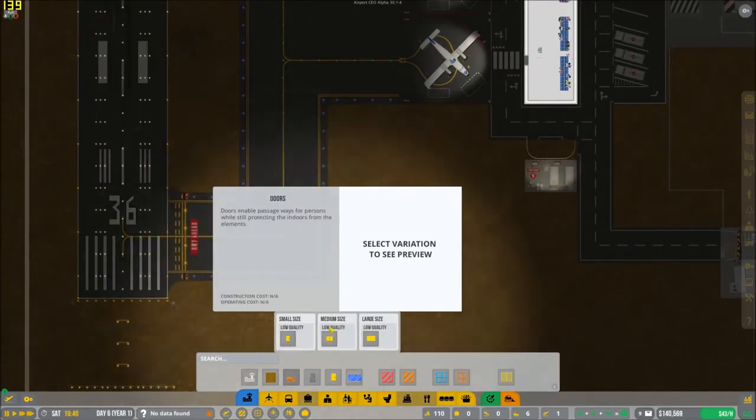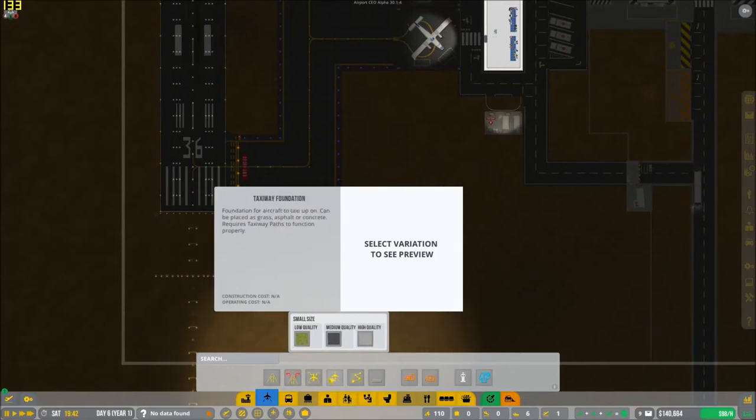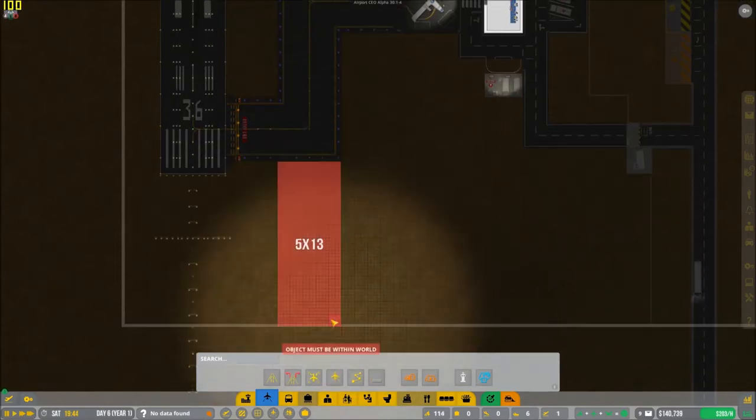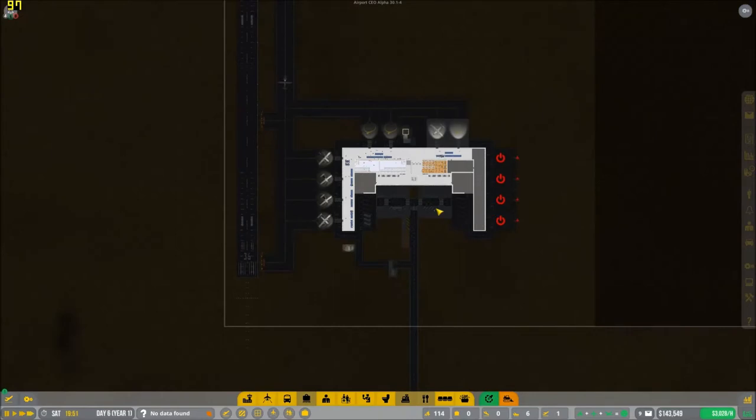I really want to expand down here to get general aviation. I wonder how much grass would cost. We could always do grass — 12,000 for this much. I'm going to wait until we're done with fuel, and then we can hopefully get that moving.